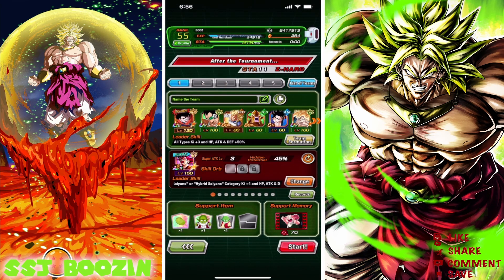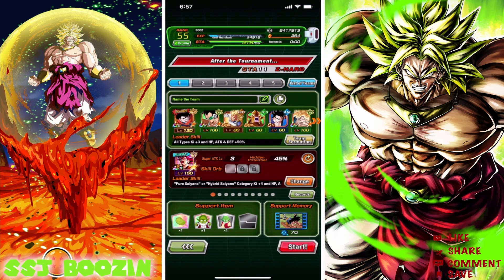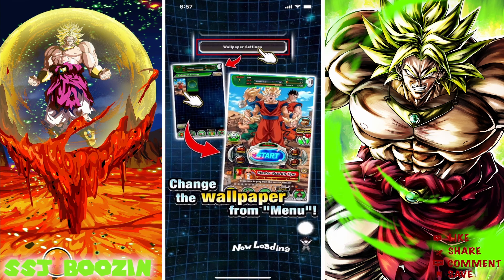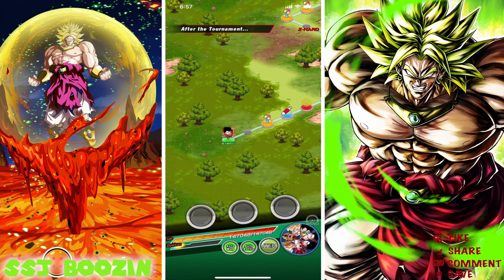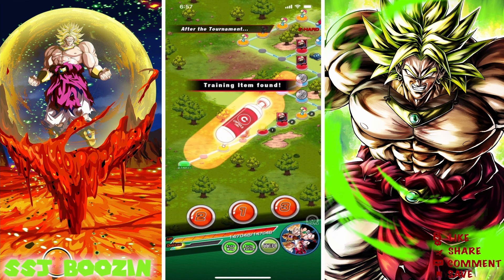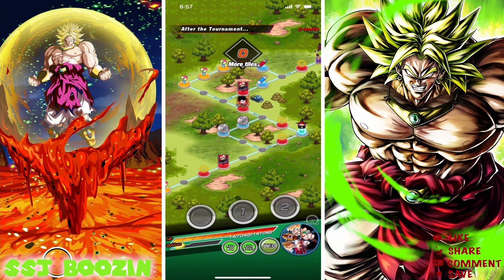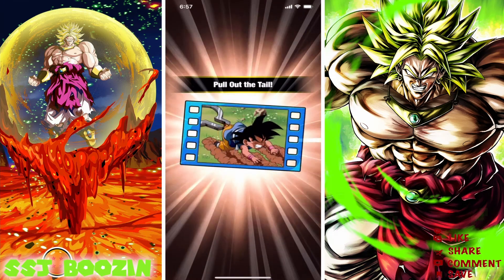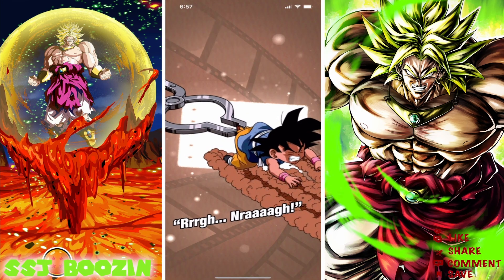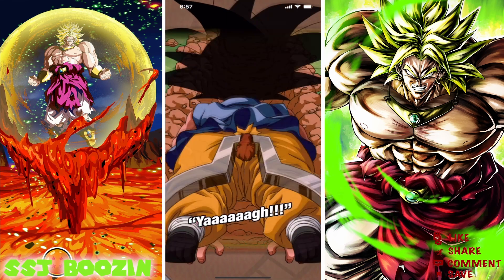We need to use a support item and memory, so that shouldn't be too bad. We'll go knock two out real quick. We're just going to let the auto-map and auto-battle do its thing - easier for me, right? Alright, we're doing the support memory here, so that should be one off the board. And once we get to the battle, I need to click auto-battle off so we can use a support item and clear that.